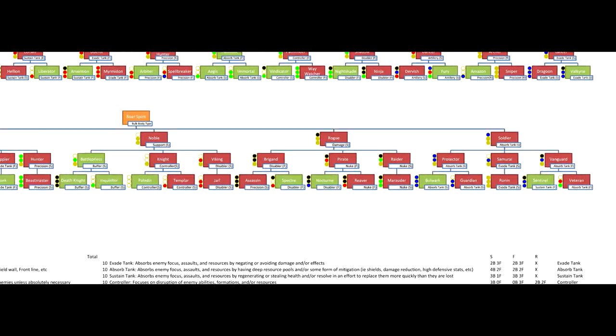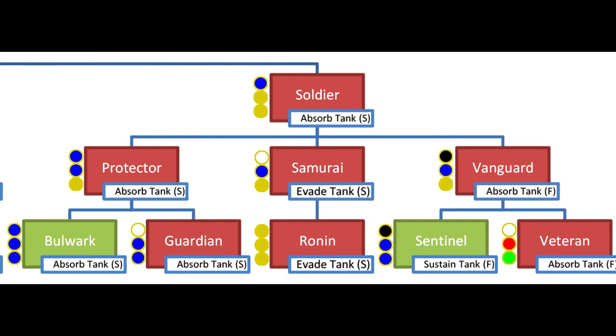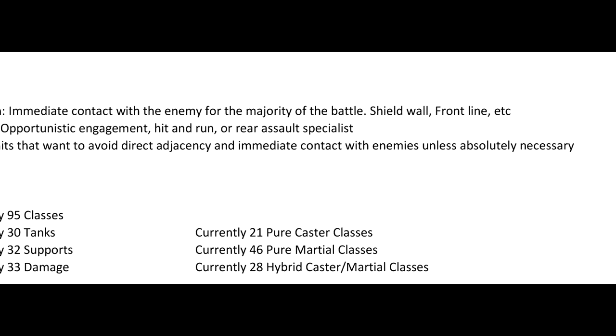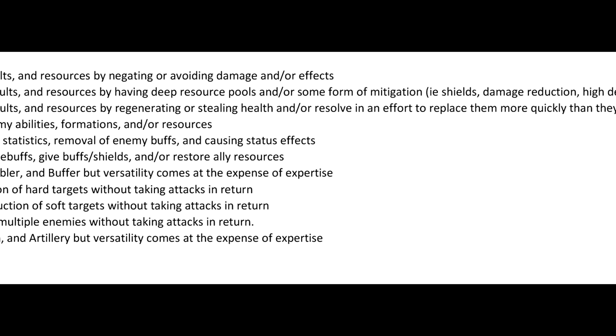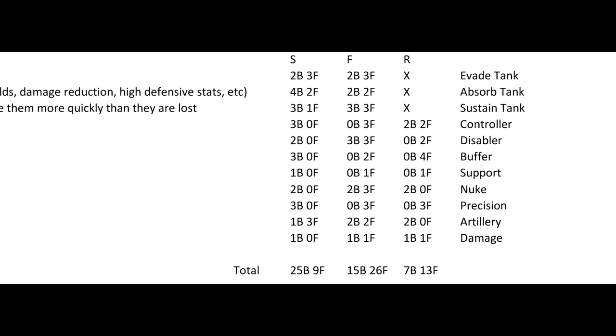Each tree transitions from a group of base classes into branching paths beneath each. I currently haven't decided whether choosing one particular branch under a base class will lock you out of the other potential progression from that class or not, but it is something I'm considering. Each class in the trees is marked with their intended role in combat. While there is an even spread of each role and positional preference, the Boar Spirit Tree is focused more on holding the line and staying in constant engagement with the enemy, while the Fox Spirit Tree is more focused on flanking maneuvers, shorter engagements, and positional advantages.